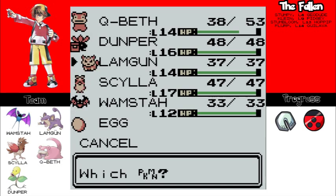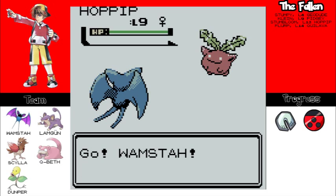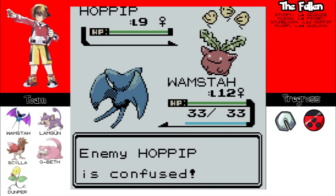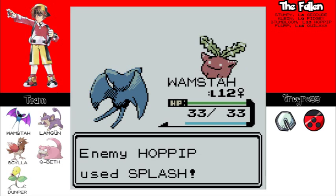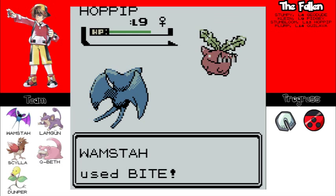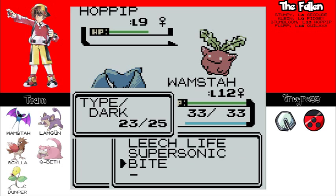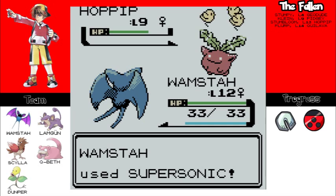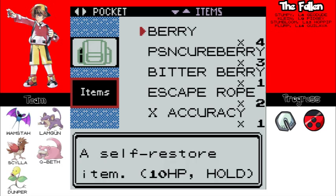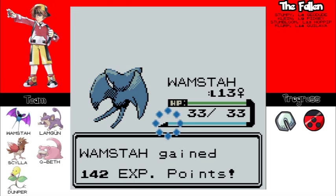Whamsta needs some XP. This one doesn't know Tackle either. Okay, so Supersonic — there we go. I'm confused and it splashed. Bite it, nom nom nom. Hoppip flinched! Just keep biting it. Okay so it does know a grass move but no Synthesis. Just accept your fate. It hurt itself in its confusion. Bite it — tasty! Yay Whamsta!